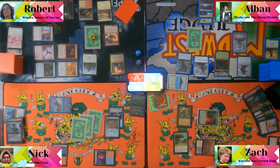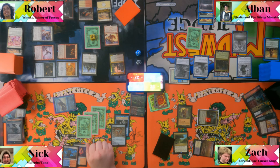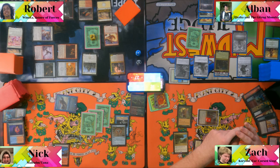Albin untaps, draws. Zack takes two from something. Albin cracks a treasure to crack a land and draw a card off Gitrog. He passes. "Chain of Smog, chain of smog, chain of smog!" — Albin has another Chain of Smog loop trigger going. He keeps the draw and moves to combat.